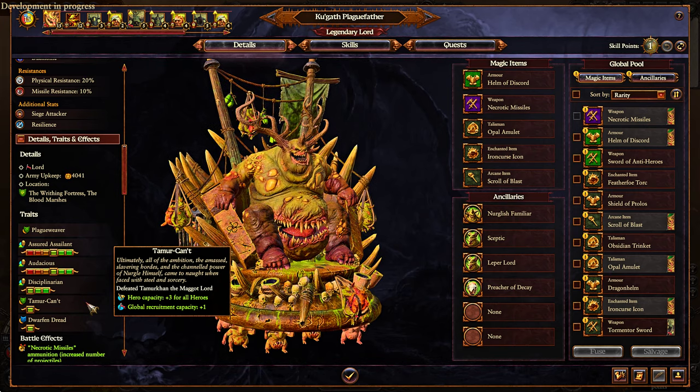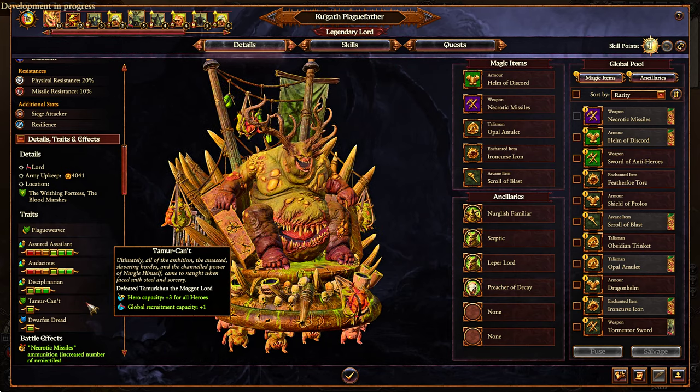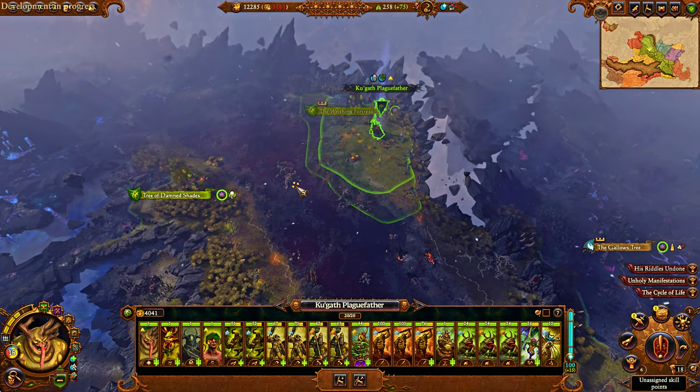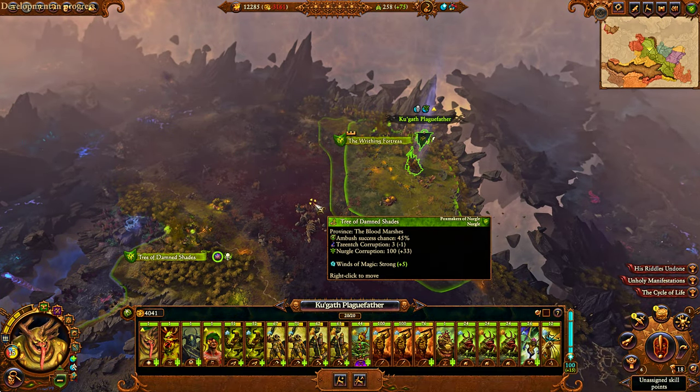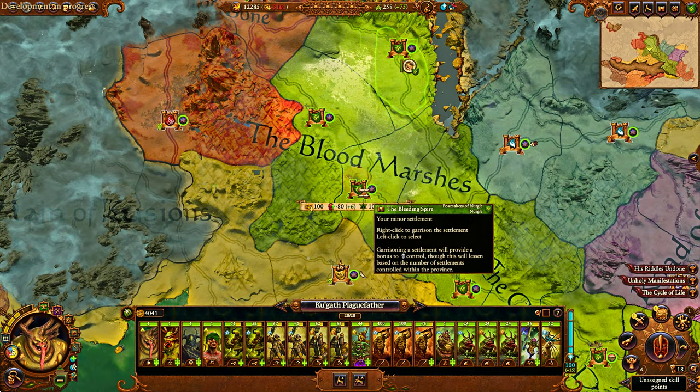Worth noting who Tamarkhan starts next to in Immortal Empires: he starts next to Archaon, next to Kolek, next to Grimgor — holy shit — next to Boris Ursus. Imagine plus three hero capacity for any of those already very powerful legendary lords. Or imagine playing as Malachi, going over there since it's not necessarily too far away, and just harassing Tamarkhan. Also, an interesting thing about his starting position — he starts in a province with two settlements, so you can take one settlement, leave one under his control, and wait for him to respawn over and over.